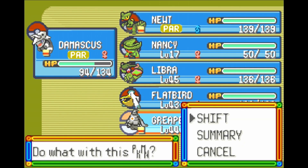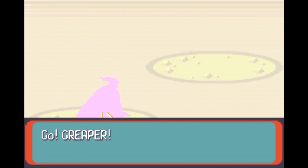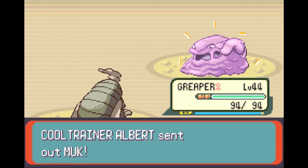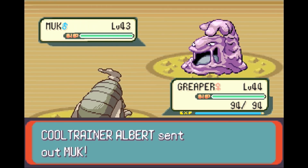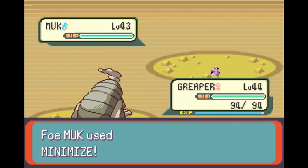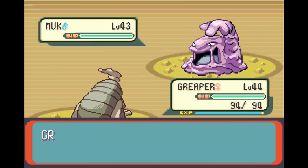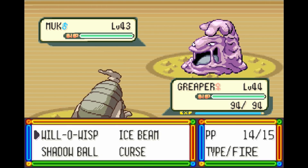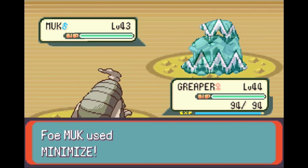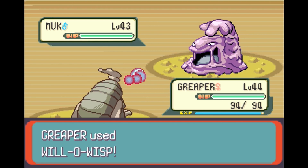I honestly don't know — we'll try Greavard. I think Poison might be super effective against Ghost, but I don't remember exactly. So we're gonna give it a shot. Let's burn it — please burn it! Muk, Muk needs to be burned. Greavard, burn the Muk! Come on, I don't want to get evasion stalled. Thank you!